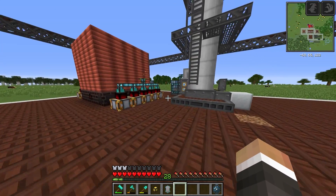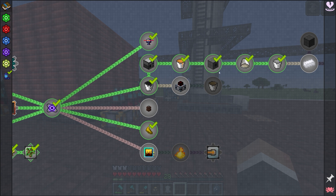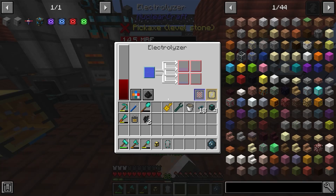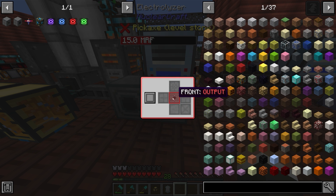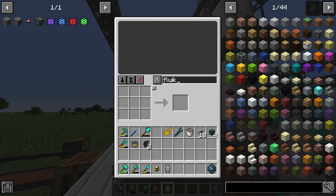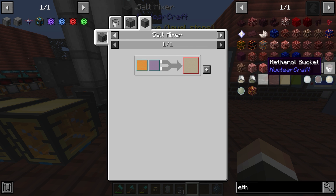Next time we might have to look at getting some compression dynamos running - refining the oil into refined fuel and burning it in compression dynamos to produce serious power, at least until we can get to the nuclear craft fission reactor which requires 32 chemical research. For now, over here we have hydrogen and oxygen. We want to output the oxygen via the side configuration to the front, and run a fluid pipe from there to the salt mixer. With the conduit set to extract always-active, the oxygen and naphtha are now in there and it should use 1000 RF per tick to make ethylene.